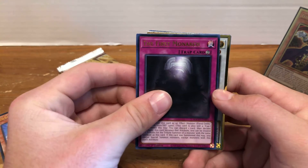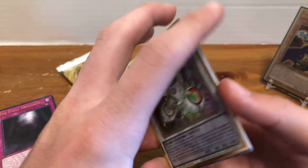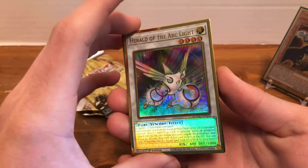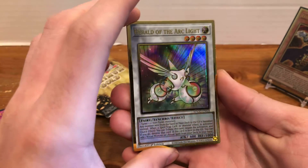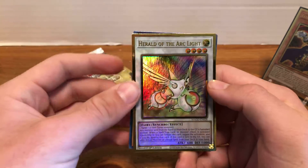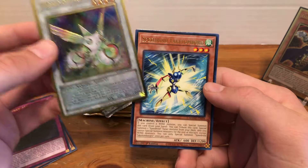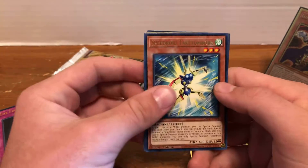Then we have the first monarch, and our first Premium Gold Rare is going to be Herald of the Arclight. Nice. These new gold rares are so cool — like ultimate rares but gold. Herald's always a real nice card to pick up because you can always find a use for it in any kind of thing with tuners. That's a really nice first gold rare. Never going to complain about that.